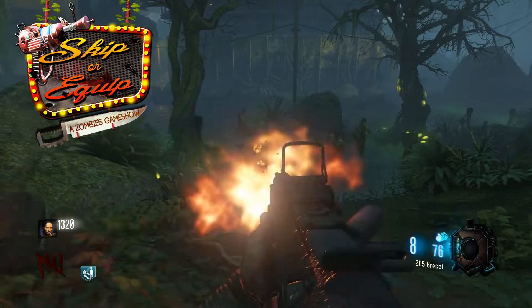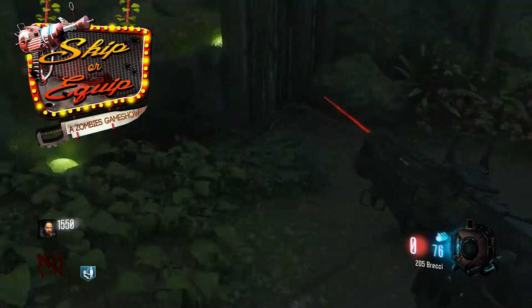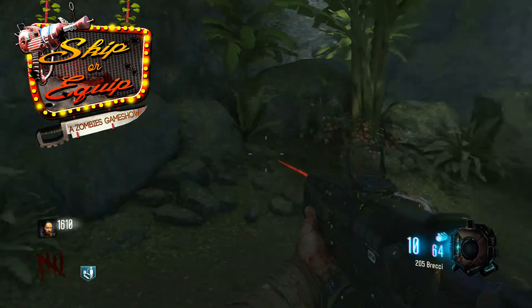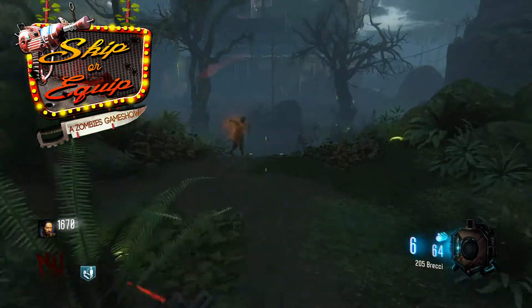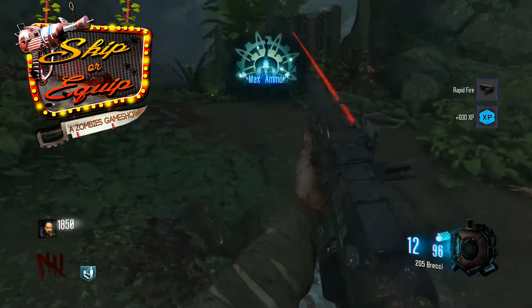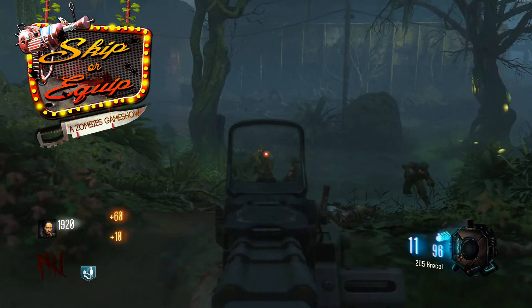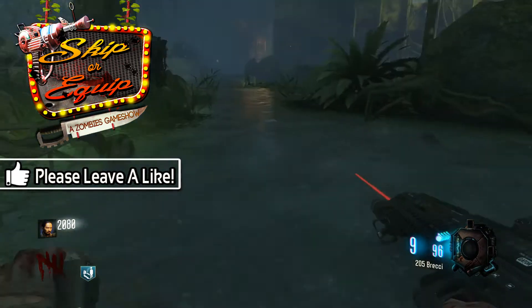I'm definitely going to agree with you there, Lights. When I got the Brekkie for the first time out of the plant, I was so pumped. It was the perfect weapon. Zetsubo no Shima is such close quarters — you have to have a weapon that's going to clear the zombies out of your way, and the Brekkie does that. As you heard during the stats portion, the Brekkie is actually the most powerful shotgun in Black Ops 3, especially after the buff that happened around the time of Deraiz and Draca. This thing is a complete beast.